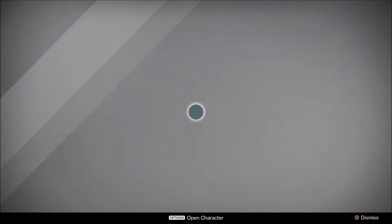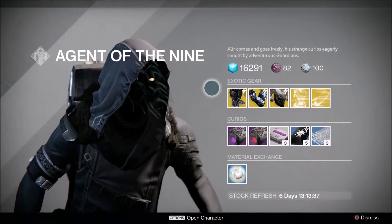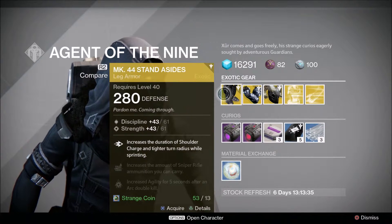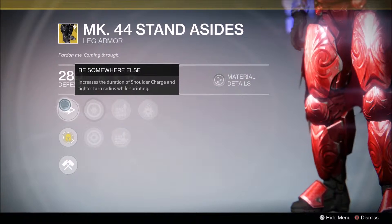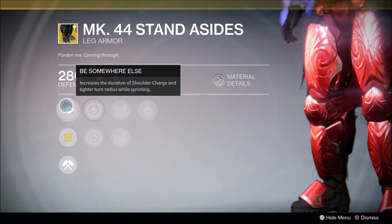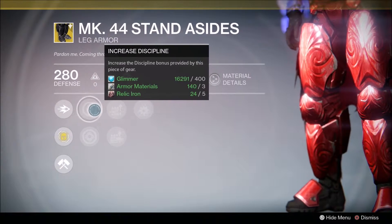First of all, Xur, Agent of the Nine, is over in the tower by the Vanguard people. The first one we're going to be covering is the MK44 Standard Boots, which I haven't actually got, so I'm going to be buying these myself. This increases the duration of shoulder charge and tighter turn radius while sprinting, so obviously good at the moment for Striker Titans as they are the better class.